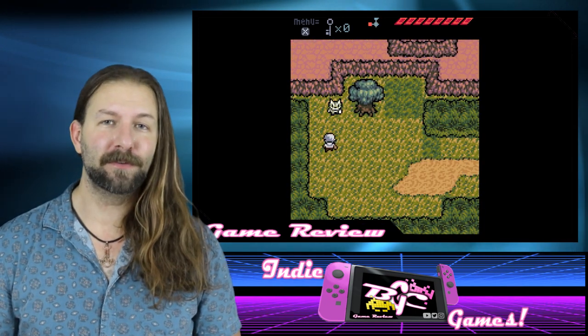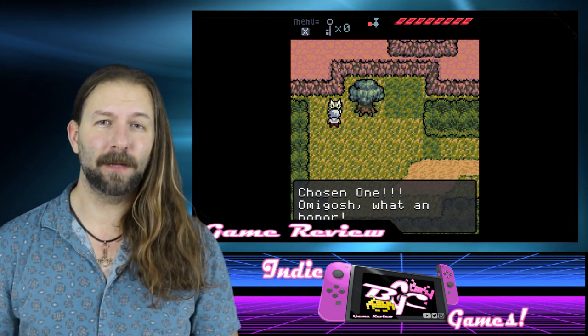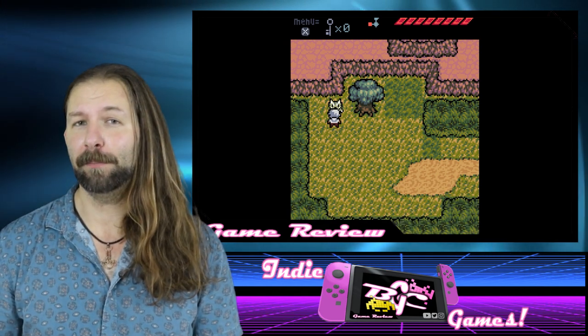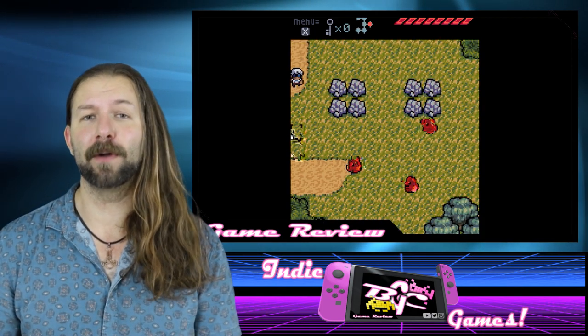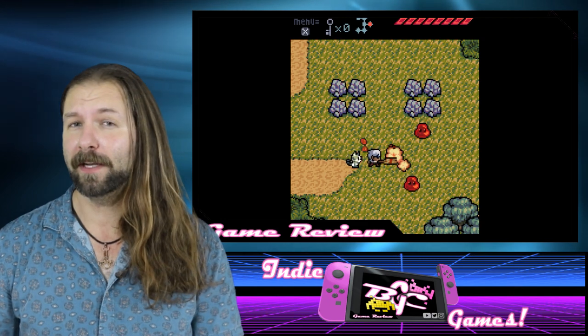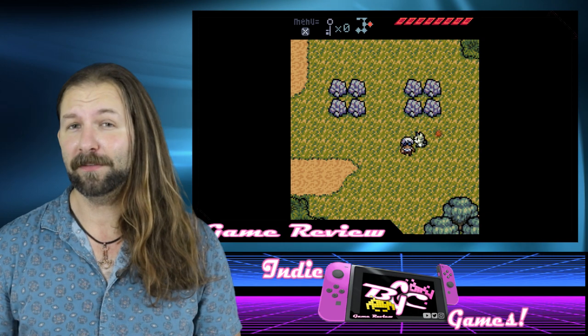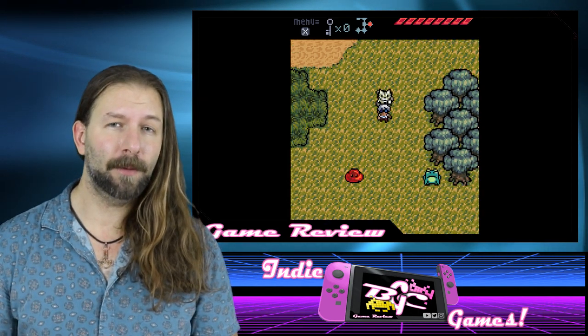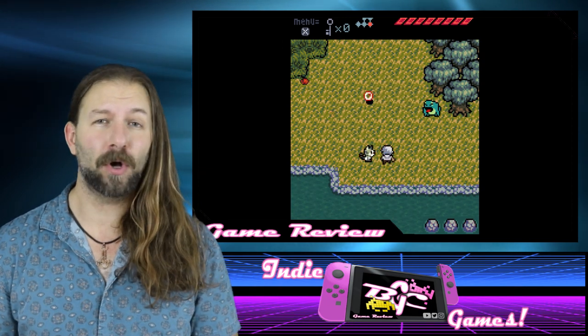Admittedly, other than the actual weapon choice, the game does have a bit of a reminiscence of some of those early Zelda games, though that's mostly just in the appearance and the fact that you superficially navigate through maps from one frame to the next. You won't be finding a multitude of different weapons to confront different puzzles and enemies, but you'll be staying with that broom that you can upgrade slightly, and you'll need to navigate environmental puzzles pretty much all on your own.